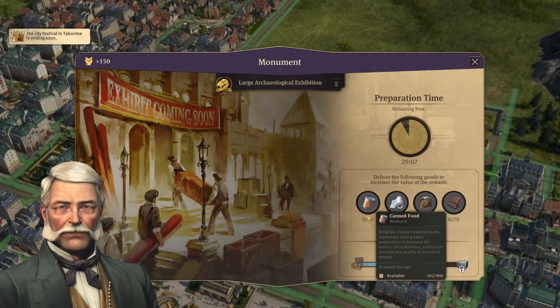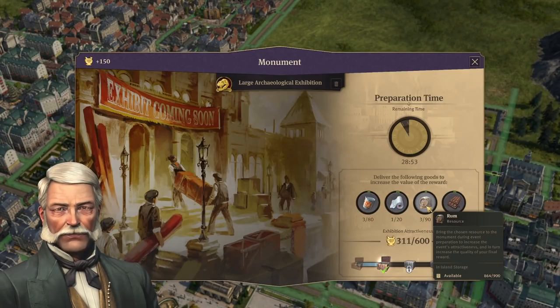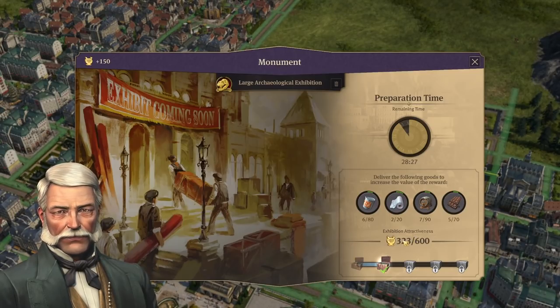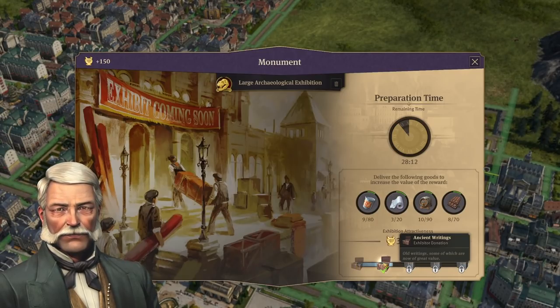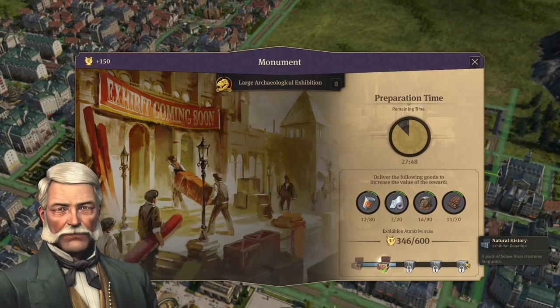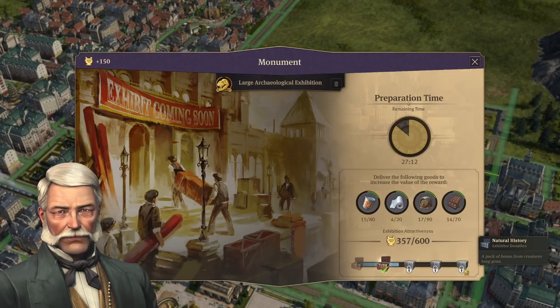Now let me jump back in and show you the preparation phase itself. As you can see, it has chosen canned food, cotton fabric, rum, and chocolate as the resources for this exhibition. I chose a large archaeological exhibition and I'm getting 323 possible attractiveness from it. The available chests are buried handcrafts, ancient writings, rich furnitures, noble funerary material, or natural history. I'm aiming for natural history because I want the Jurassic set for the museum — that's what comes from that section.